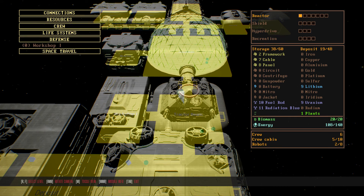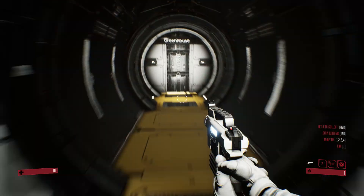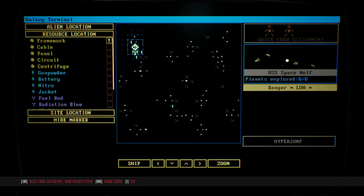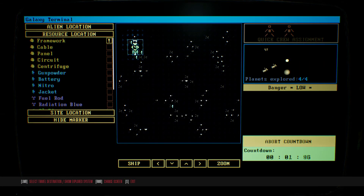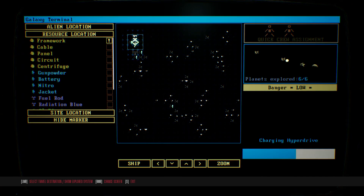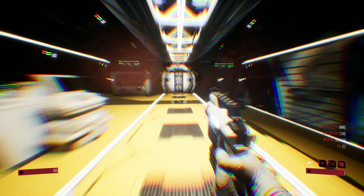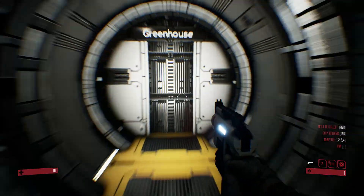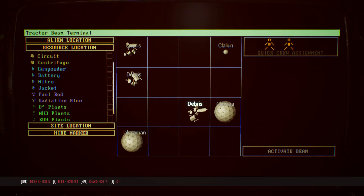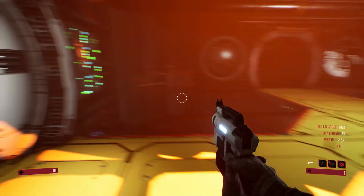What do we need for defense? Space travel — centrifuges, we have no idea where to get those. Well, time to go pick up some more of that radiation blue. There was one left. There's one game that I thought this was kind of based off of — FTL. Maybe not based off of, but similar things.